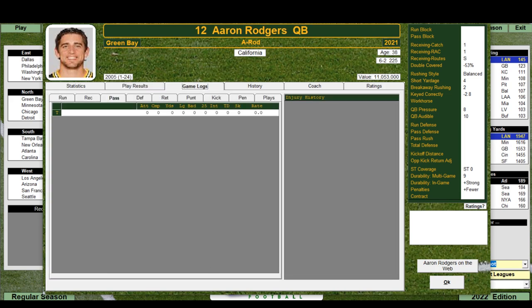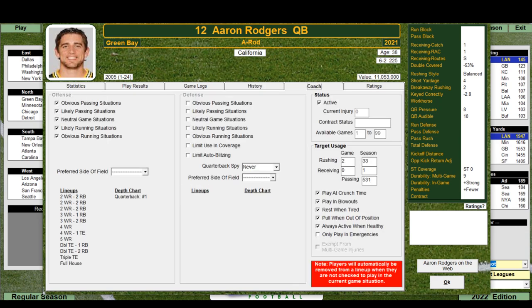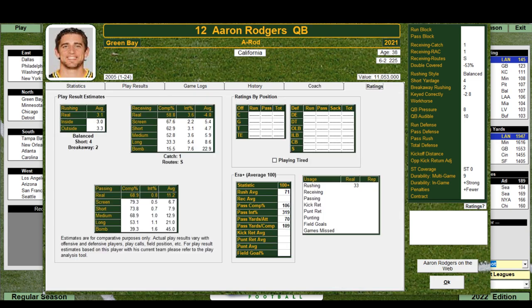Game logs and injury history — that's new. The coaching settings show formations he runs, and now they also have a preferred side of the field — that's pretty cool. His overall ratings and era-plus are shown: very good on interceptions, about average on pass completions, and a little above average on pass yards per completion. I like that — quite cool. That's how the quarterback cards look.